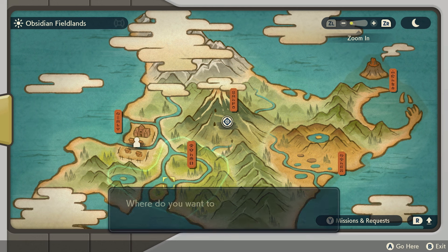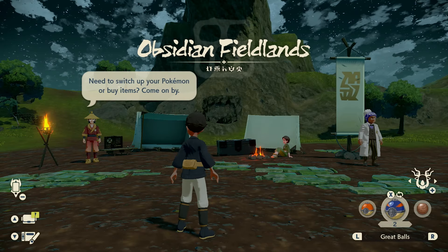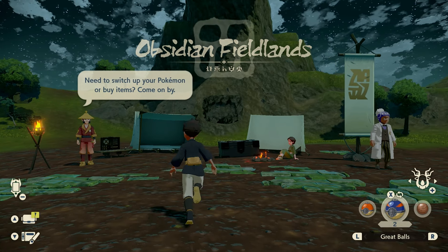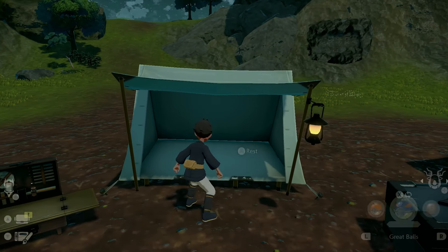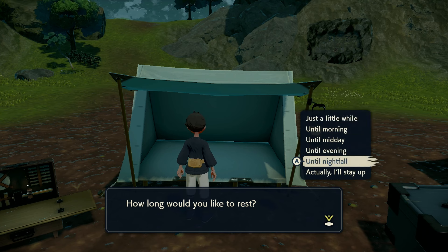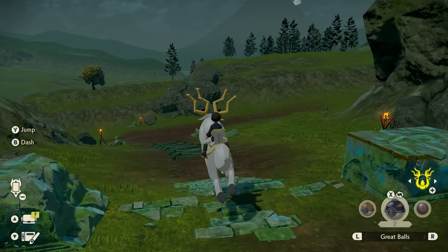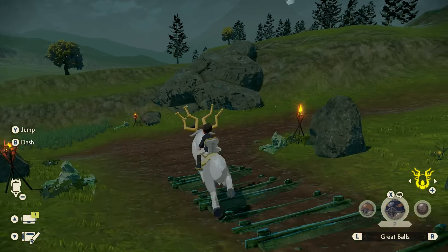First off, what you want to do is travel to the Obsidian Fieldlands, in particular the Heights Camp, but the Field Camp will also do the job. The Heights Camp is just a little bit closer to Chimchar's spawn location. Right now it is very important to rest — not until morning, midday, or evening, but until nightfall, because this is the moment when Chimchar spawns. You can also find its evolved forms here.